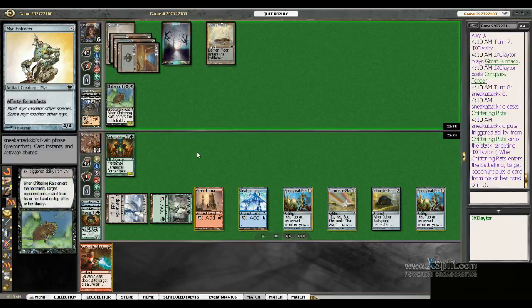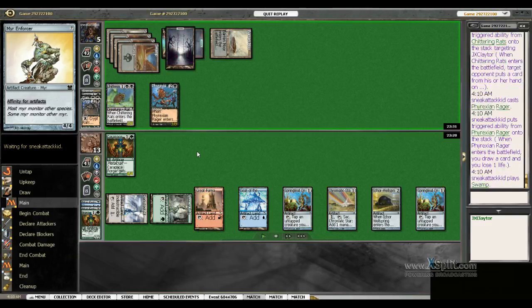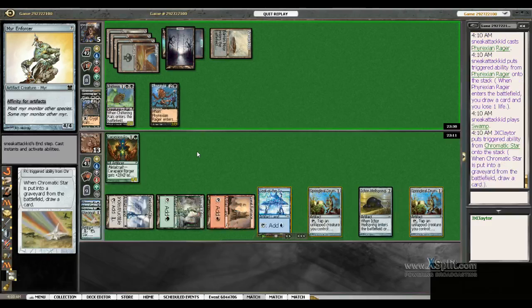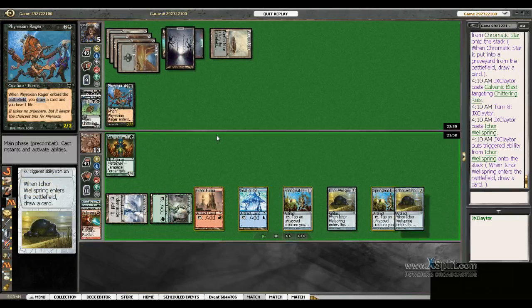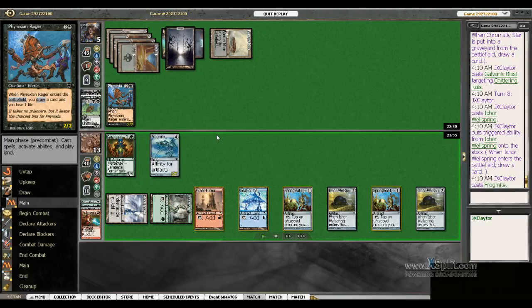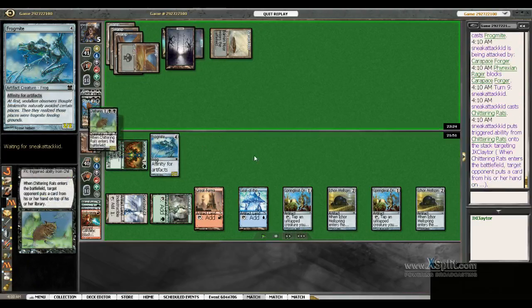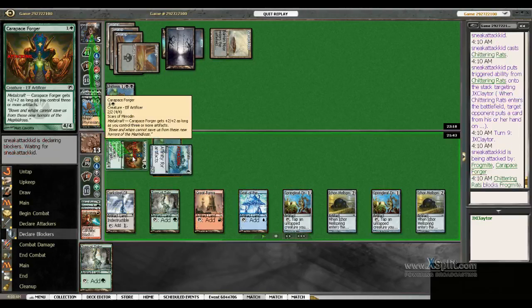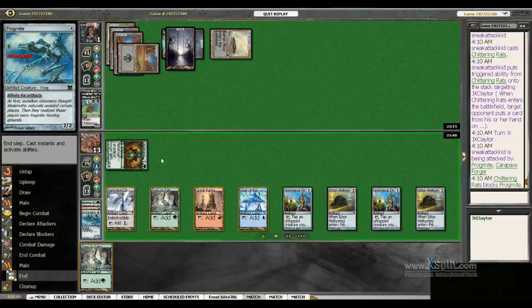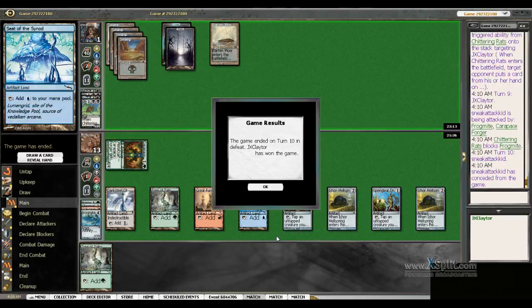Chittering Rats. Rager puts him to five. I go ahead and redraw the Blast, get rid of a blocker, and put him at four. He's got lethal with two cards in hand — there's another Rats, but it's empty. I draw Fresh Tree Tales, which puts him at one after he traded his Chittering Rats for my Frogmite. He draws no action, and I get game one.